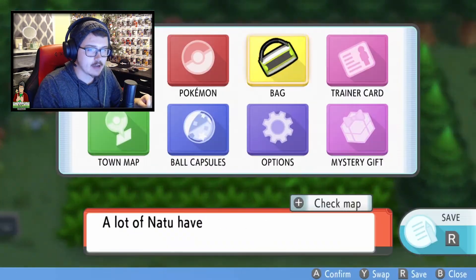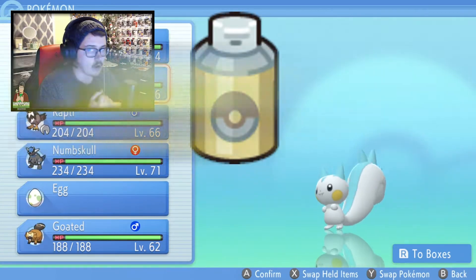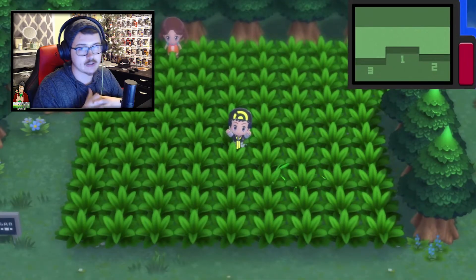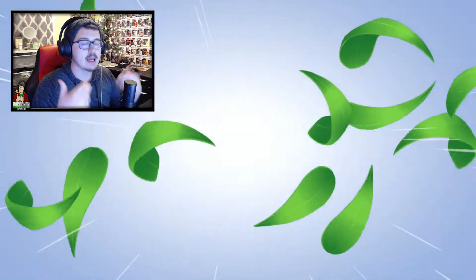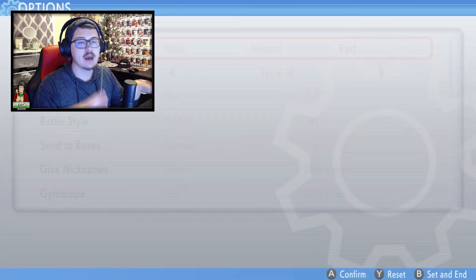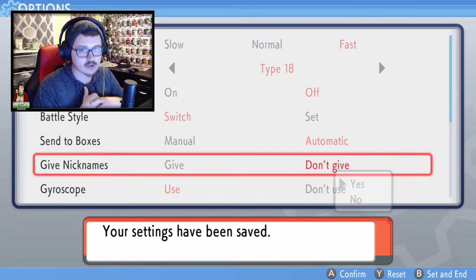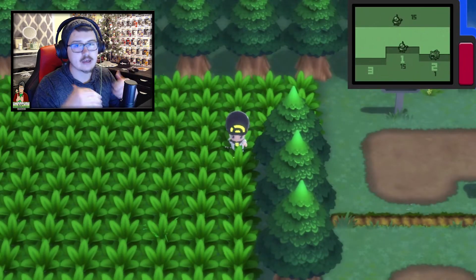I definitely think this is one of the more expensive ways of shiny hunting because you're going to want to stock up on Max Repel and Quick Balls, since you'll be catching the same Pokemon over and over to build your chain. I'd also recommend turning off the auto-nickname feature and turning on auto-send to PC box, so you don't have to answer extra prompts. It's a quality of life thing — highly recommended.